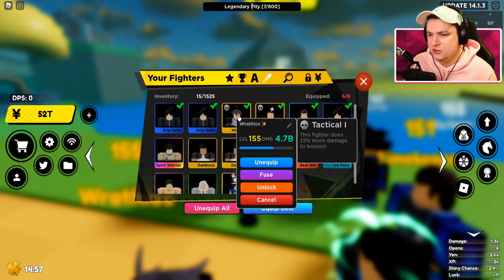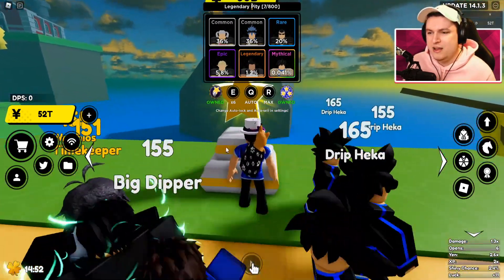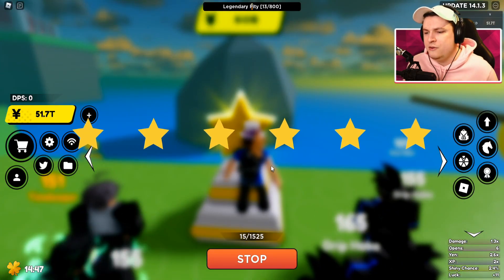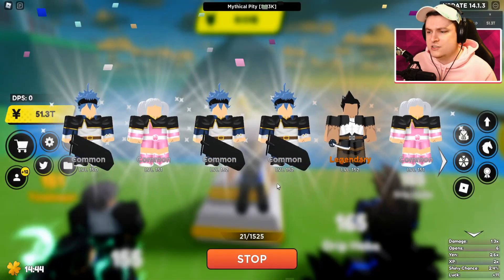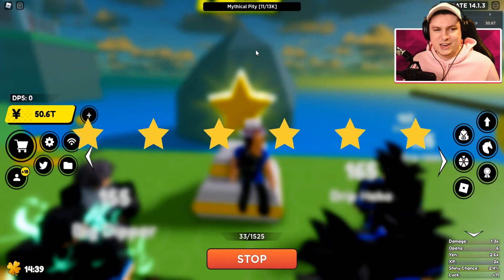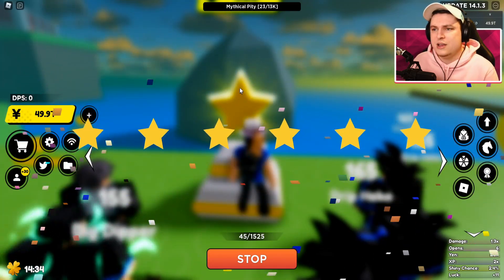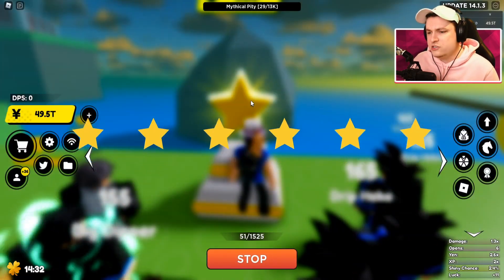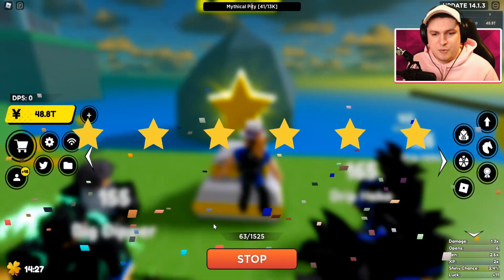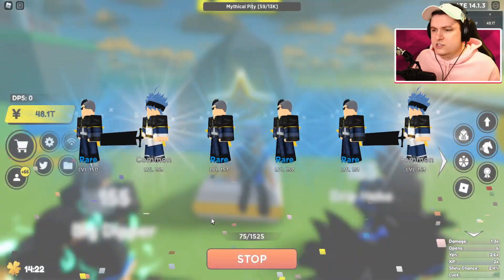But like I said, we're not done yet — we still have 50 trillion. I don't think that's going to make a full inventory, but almost a full one. Maybe we can get ourselves... did we just get another mythical? We got the Legendary Pity, and then a Mythical. Maybe we can get ourselves a second Mythical, that would be pretty cool. Because then we can get rid of the worst two units on my team, which would be really nice. I'm going to keep opening, and then we should have another inventory to fuse into the Mythic we just got.